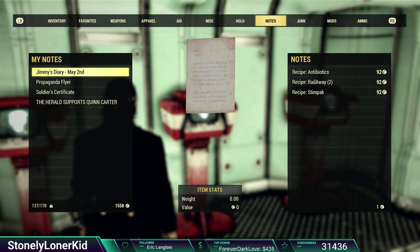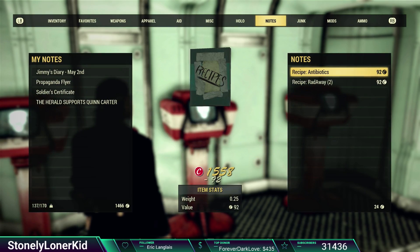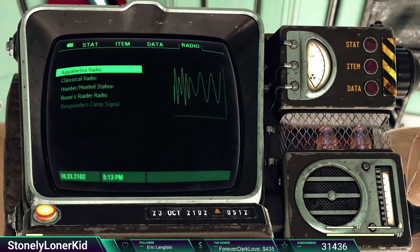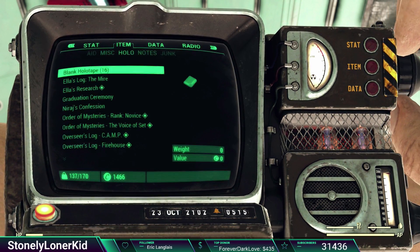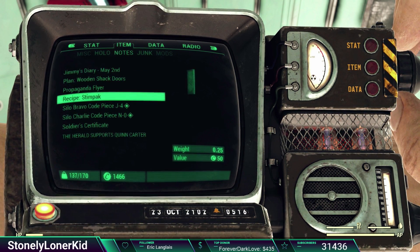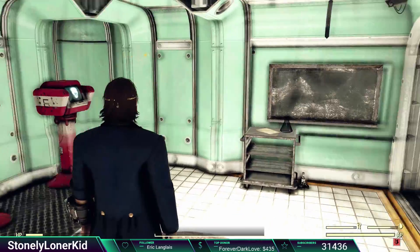Anyway, I'm going to buy this Stimpak recipe and then we're going to go check it out. I don't think I've ever bought a recipe before. So is it under Notes? Recipe Stimpak — if I learn that, I can make Stimpaks, right? Crafting item unlocked: Stimpak. There we go.